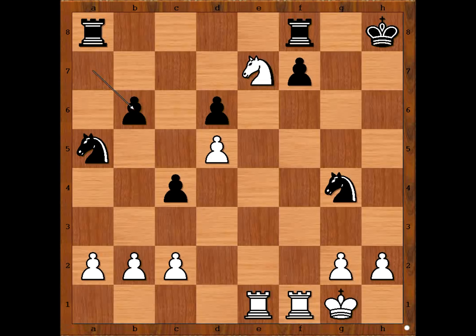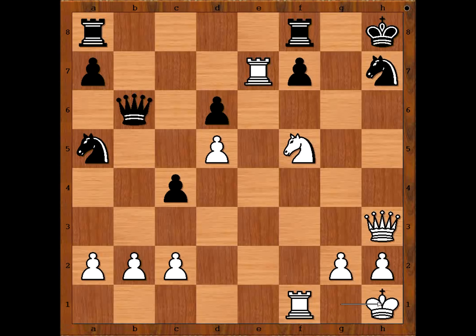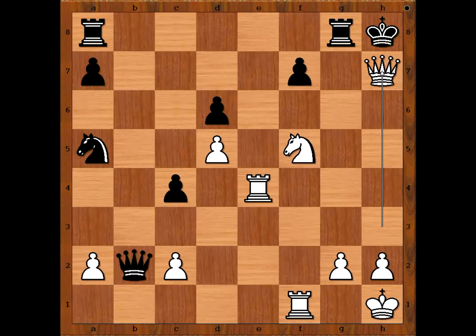Emil Zutovsky played queen to h3 check. Knight to h7, rook takes bishop on e7, c4 check, king to h1, queen takes pawn on b2, rook to e4, rook to g8, white to move. White played a move and black resigned: queen takes on h7 check. Black resigned.